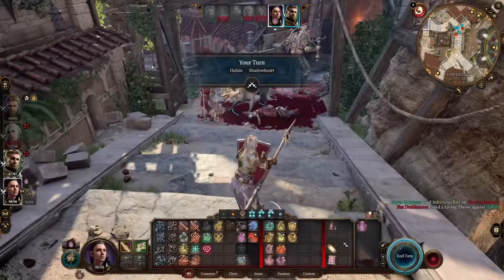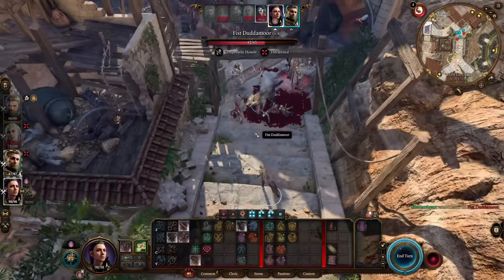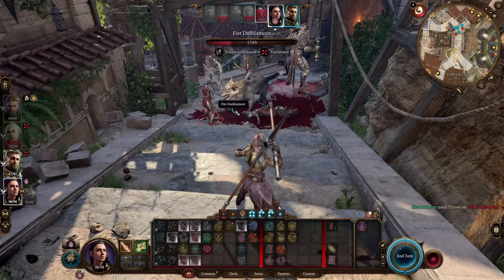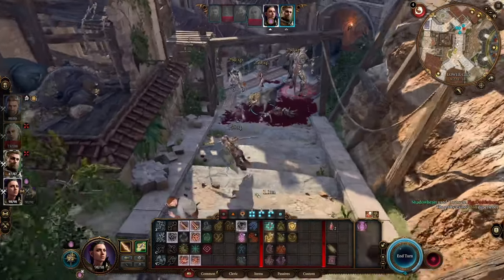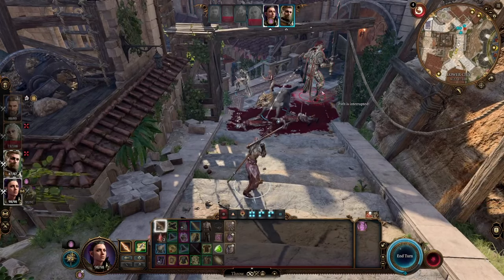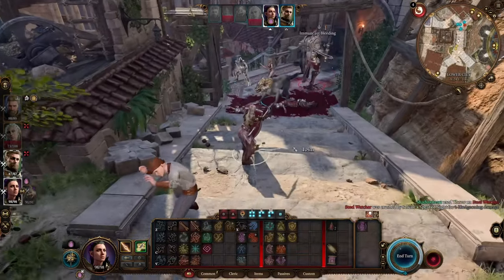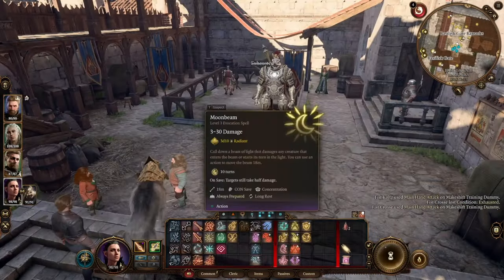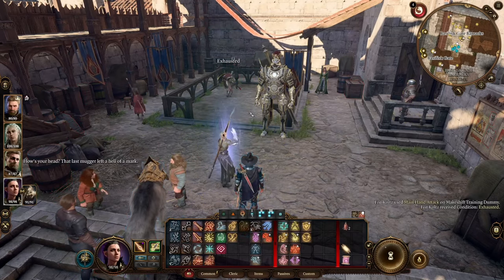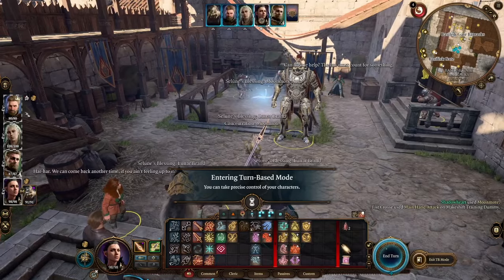The spear gives the holder advantage on all Wisdom saving throws and perception checks, dark vision up to 12 meters, the ability to cast Moonbeam at 3rd level once a day, and Moonmote — an enhanced version of Dancing Lights that creates a massive AoE. Enemies must make a save or be in difficult terrain. All allies inside that area get a d4 of radiant damage added to all their attacks.